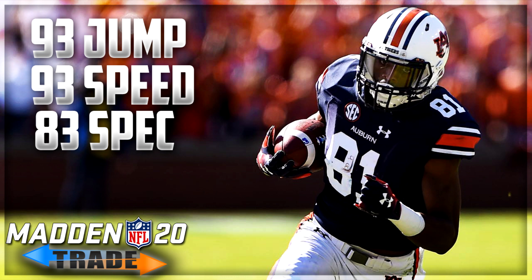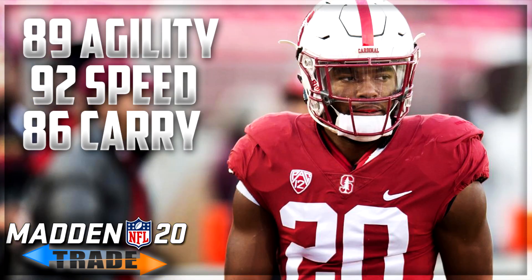Number two: running back Bryce Love from the Washington Redskins, 71 overall, running back four. Teams usually only roster three running backs, so he could find himself on the practice squad. He comes in with 91 acceleration, 84 juke, 92 speed, 86 carrying, and 89 agility. Two years ago he was one of the most dynamic running backs in college football, still holds a solid rating in Madden 20 — keep an eye on him.